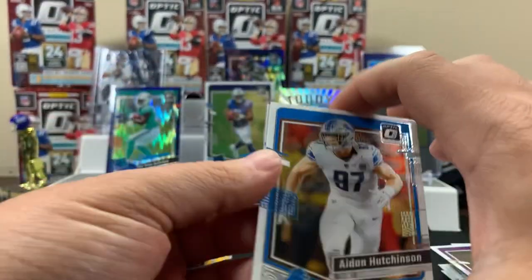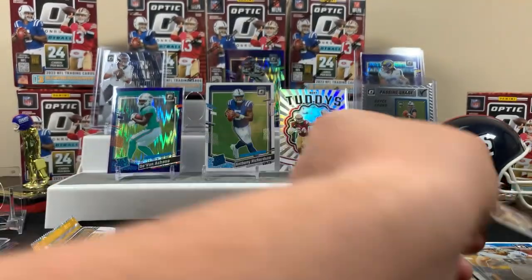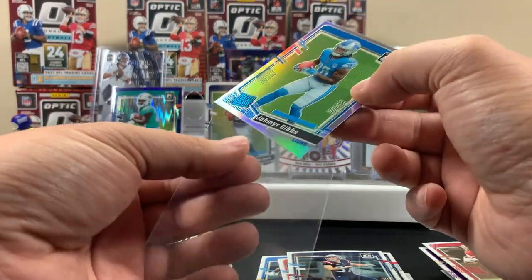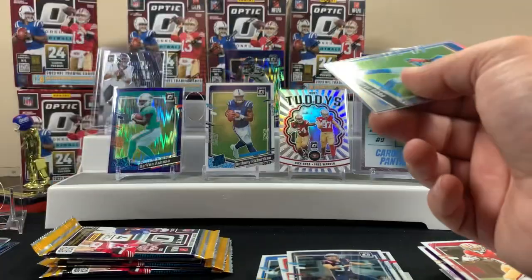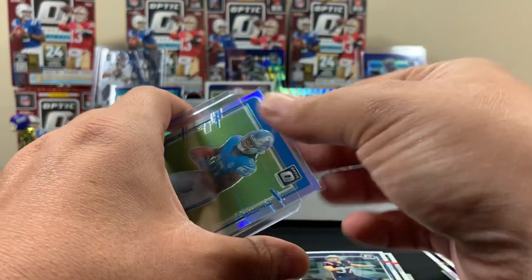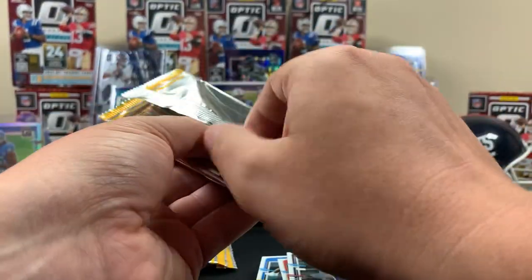Brandon Aiyuk on the back, Hutchinson - is he a kicker? I think he's a punter. Oh - Gibbs hollow! We'll take the Gibbs hollow for sure.